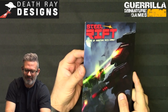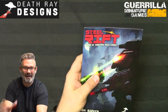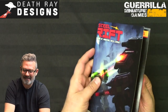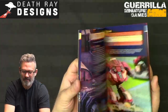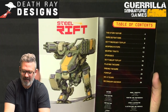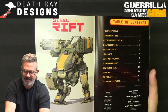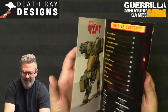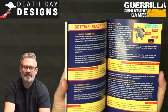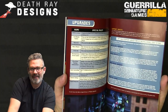Here is the Steel Rift rulebook. Because a lot of mech games require a big chunky bunch of rules to play, I wanted something that would fit in the starter set box. This is a 40-page rulebook laid out by Mike Dickens, designed by Mike, myself, and Austin, and copy-edited by Hunter Bond, Joe Borowski, Kelly Thompson, and Austin Thompson.